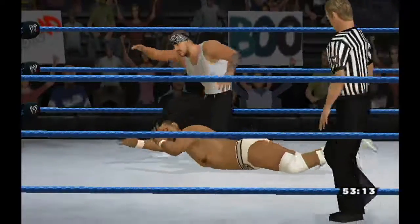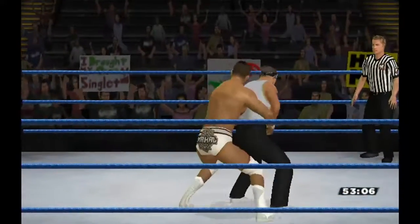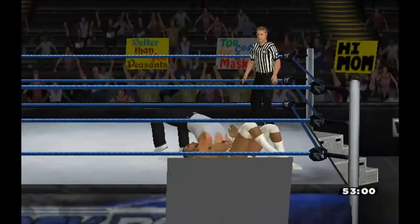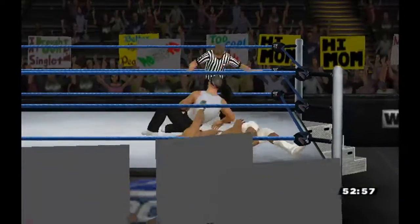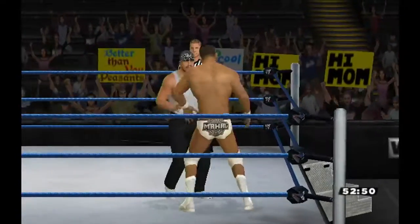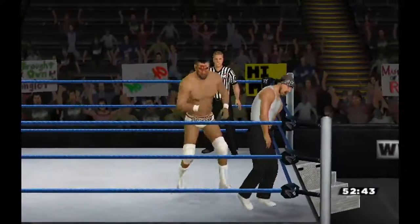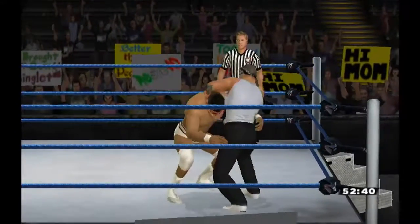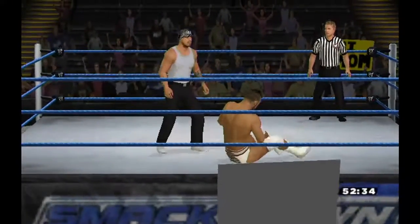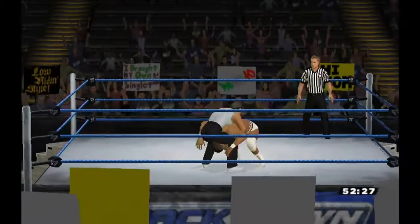Unigol just going to beat the hell out of Mahal, and that busted him open. The toll that both Unigol and JVertus took on Mahal may be showing. A Northern Lights suplex attempt with a pinfall, but Mahal still had enough to get out of it. Mahal whipped into the corner, a kick right to the leg, then a spinning heel kick — or a front flip kick.